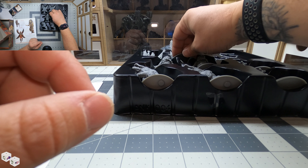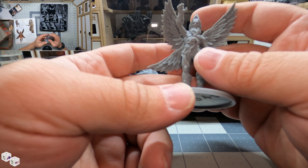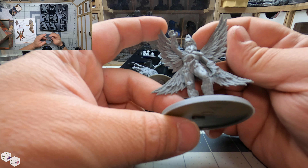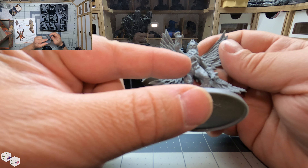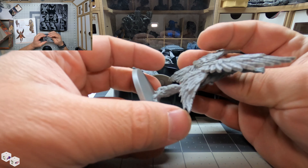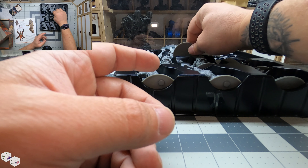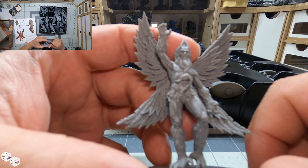Then the last one: Pazuzu — P-A-Z-U-Z-U. This is nightmare fuel written all over it. It has bird wings in the shape of butterfly wings, bird legs, a scorpion tail coming out of its crotch, and gorilla-ish arms and face. It looks great, though. Right there — scorpion tail, in the crotch.